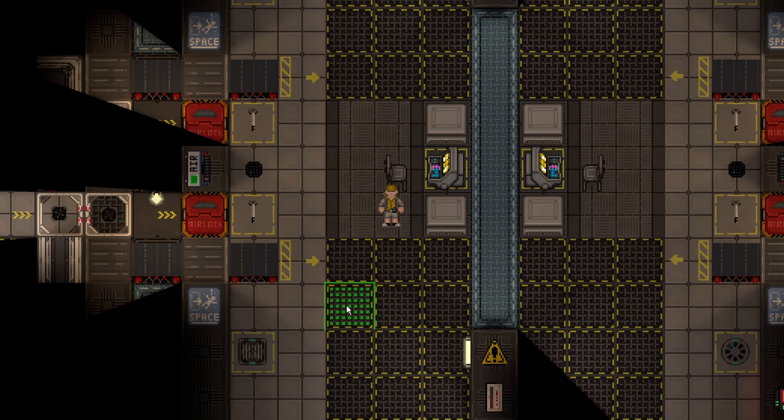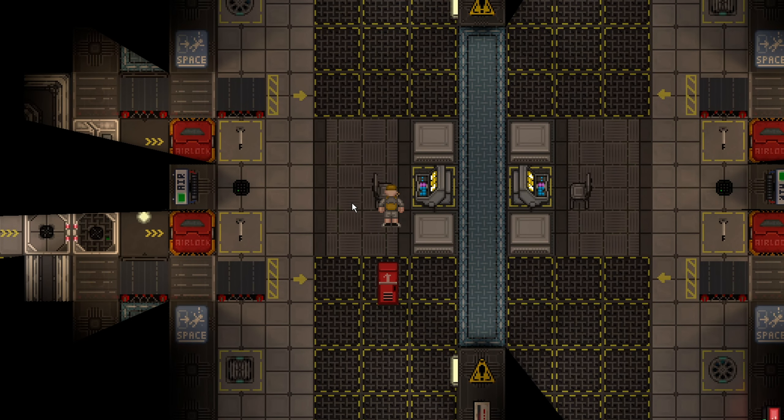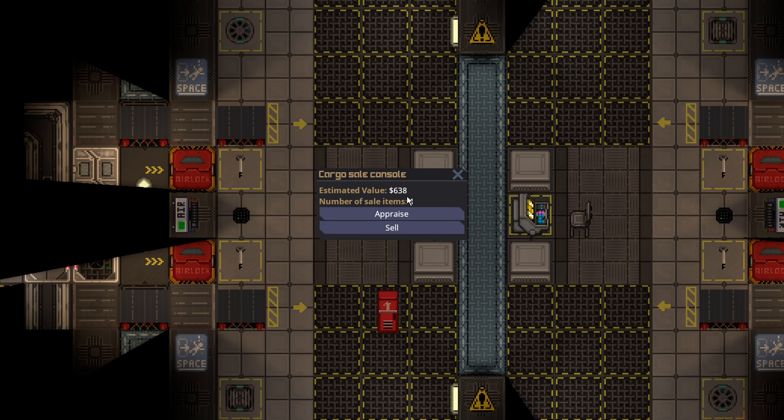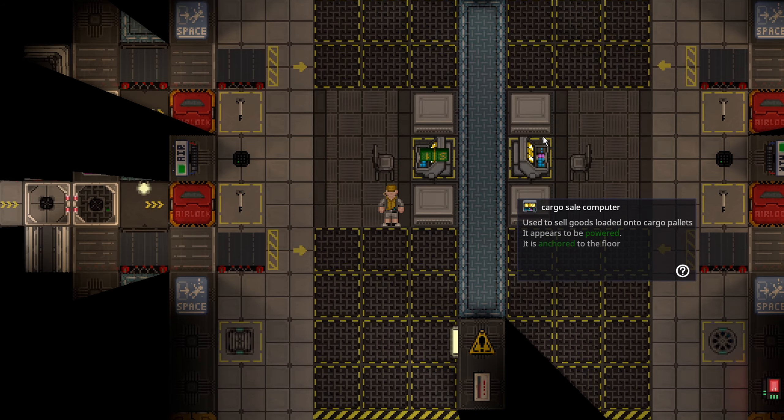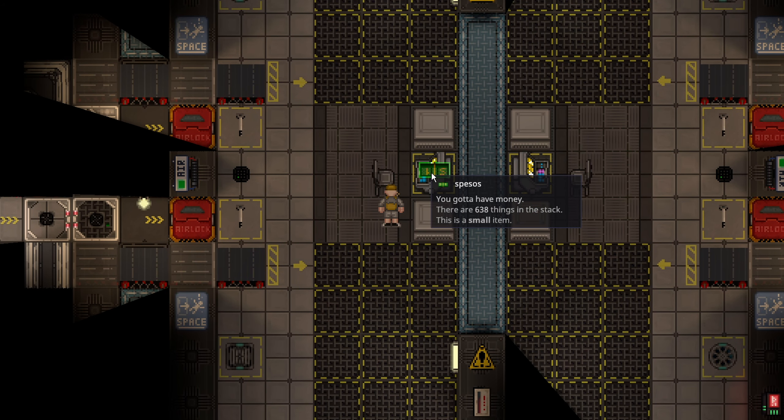For example, if I drag this locker over — which you probably don't want to do in a real round — it instantly appraises it and if I click sell it will make $638, and you actually get the money in a physical form.